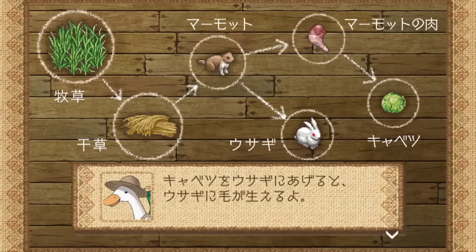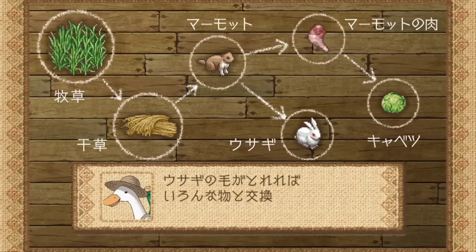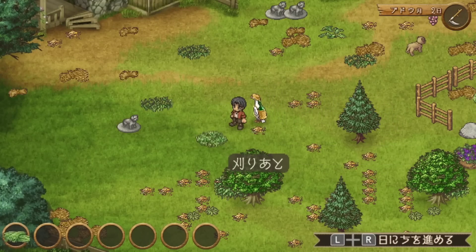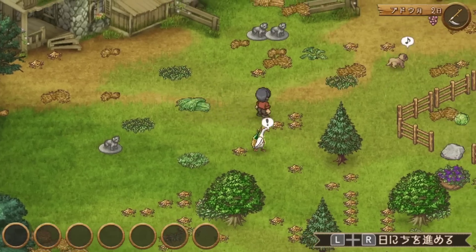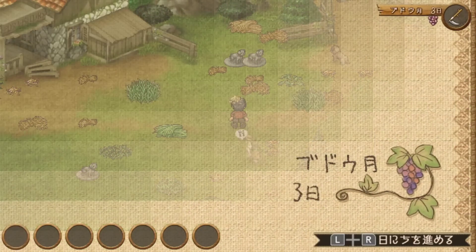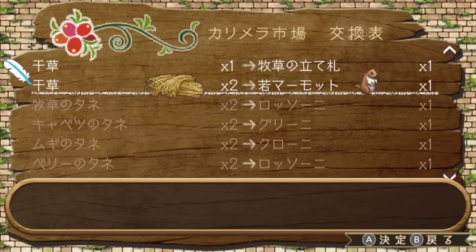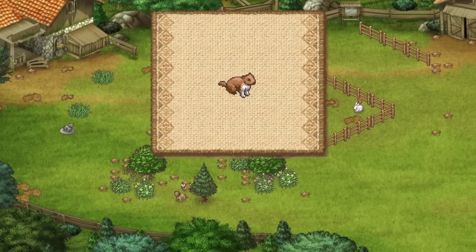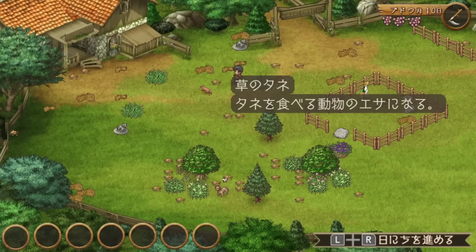For example, one of the first things you'll have to do is get rabbit fur. So you need a rabbit obviously, but to get a rabbit you need a marmot to exchange it for. To get a marmot you need two pieces of hay, and so that's our starting point. Getting hay is pretty simple — you need to wait until the pasture grass on your farm is long enough, then you cut it with your sickle and leave it out to dry for a few days. Once it's dry, you bring it to the town, which in this game is just a menu where you can exchange your hay for a young marmot.